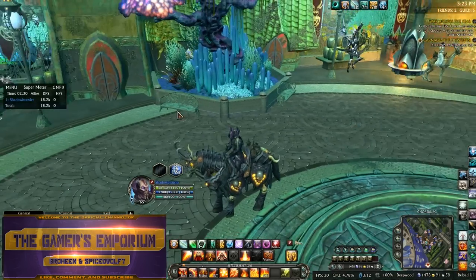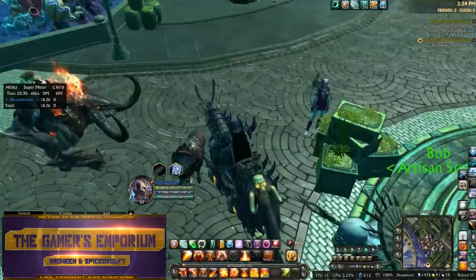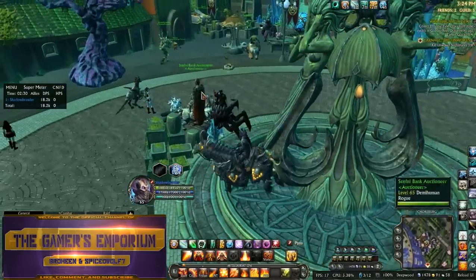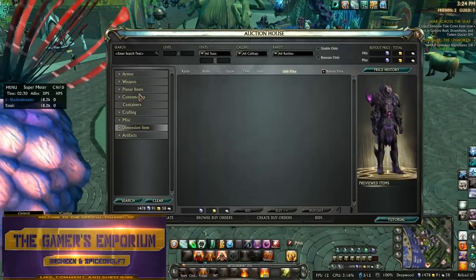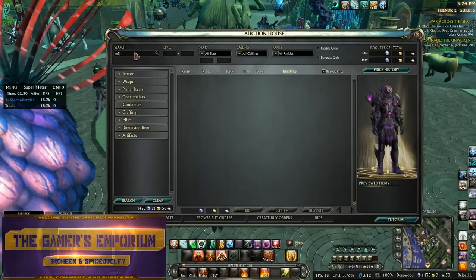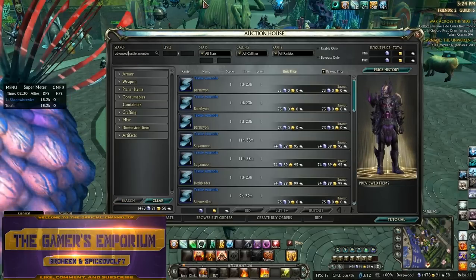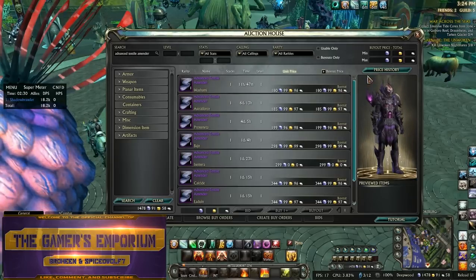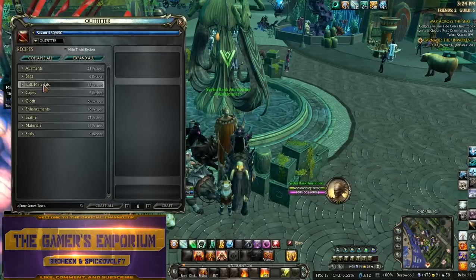So I kind of just went through it fast. But taking a look at the AH — we're going to talk about what's selling. The textile amenders: the blue ones I've been selling for anywhere between 60 to 80 plat. Let's search... textile amenders — those are going for 73 plat right now. And let's add the word 'advanced' in front of it — 180 plat right now.